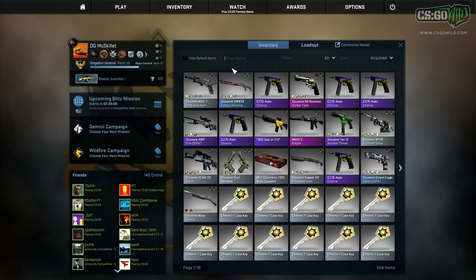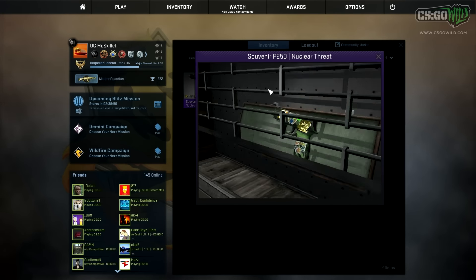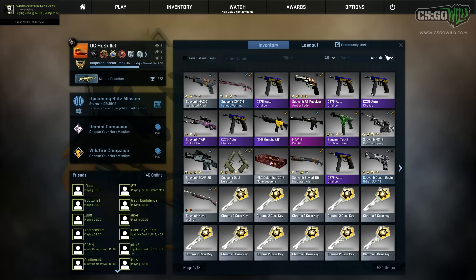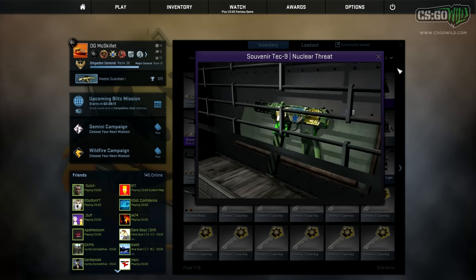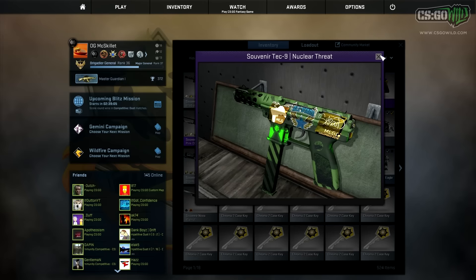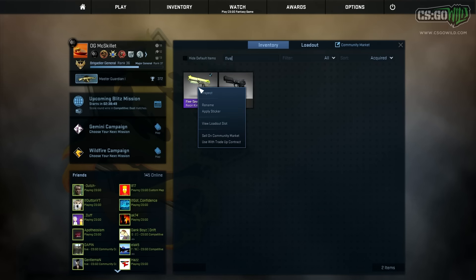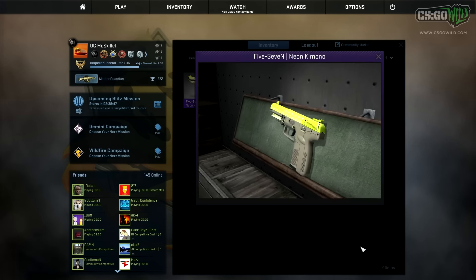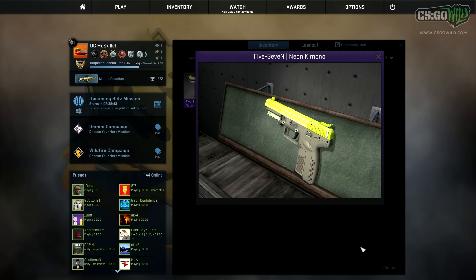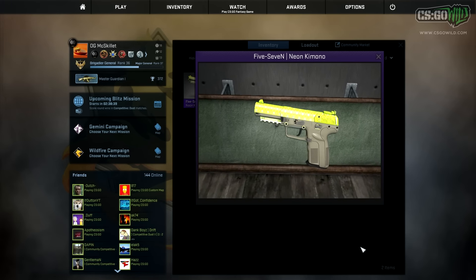I got that P250 Nuclear Threat for around $90, which is definitely cheap because it's the only Nuclear Threat I've even seen on the market. I think any Nuclear Threat with All-Star stickers in well-worn or better condition is probably worth over $200 at this point, just because of how insanely rare it is. Those cases are $20 each and the chances of getting a purple are pretty much non-existent, so I thought it was worth buying the P250.